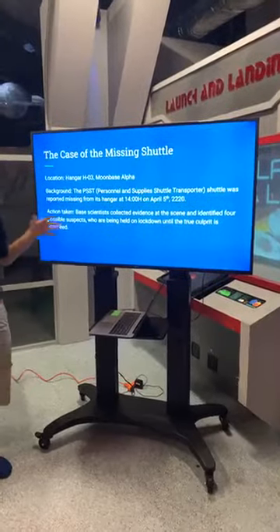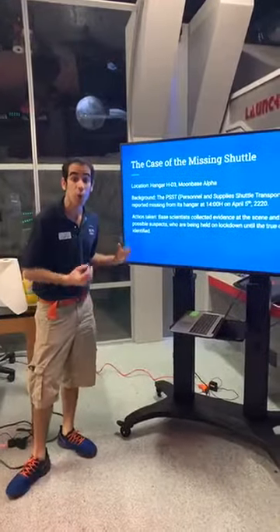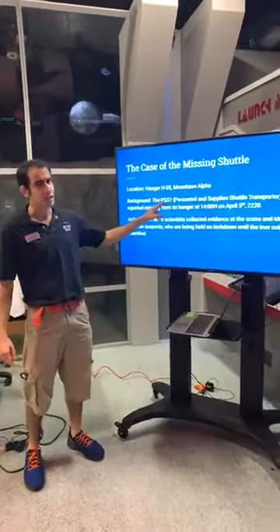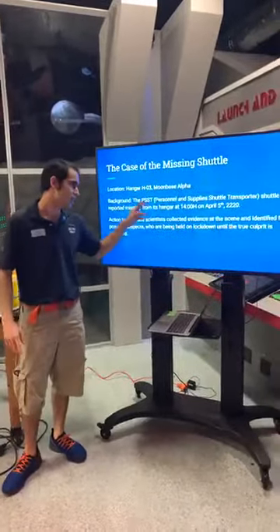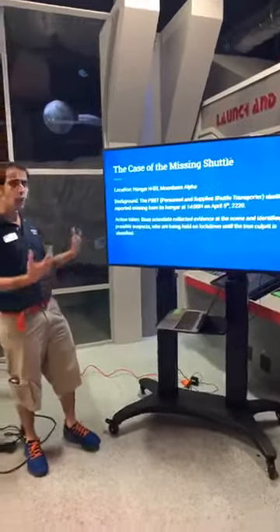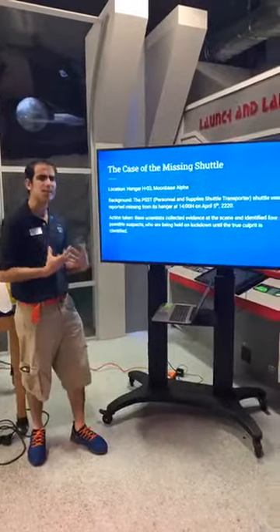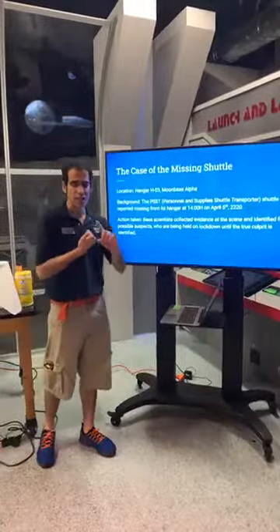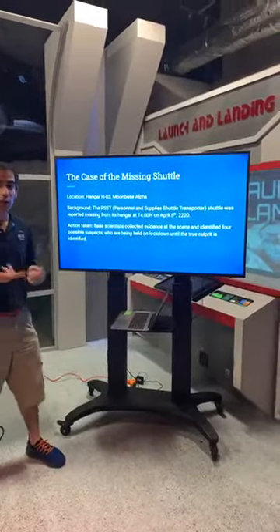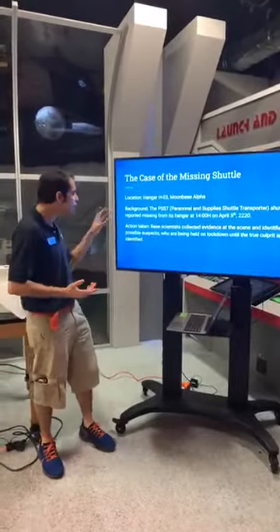On April 5th, 2220 — that's right, we're in the future — our shuttle was reported missing. It was not in our shuttle bay. PSST — Personnel and Supplies Shuttle Transporter — is gone. What we did was collect evidence using all of our scientific tools: dusting for fingerprints, doing chromatography, analyzing fibers and trace evidence in order to come up with our suspects. We came up with four possible suspects, who are being held in lockdown until we can identify the true culprit.